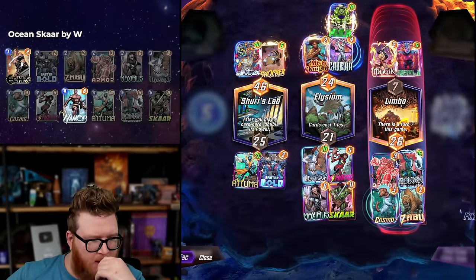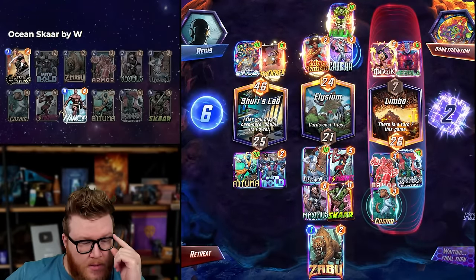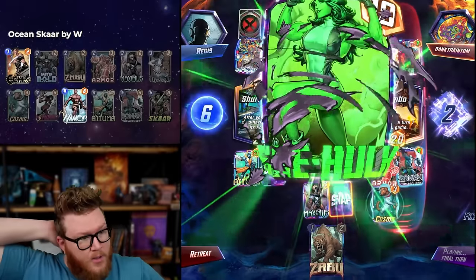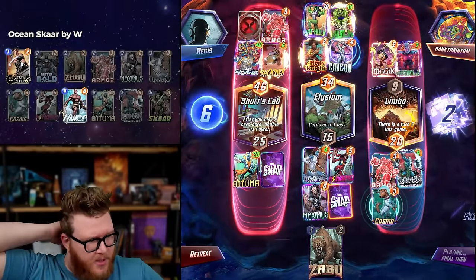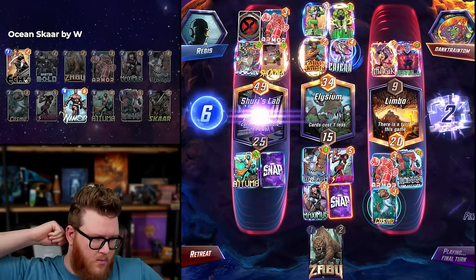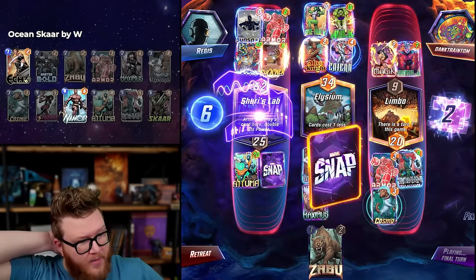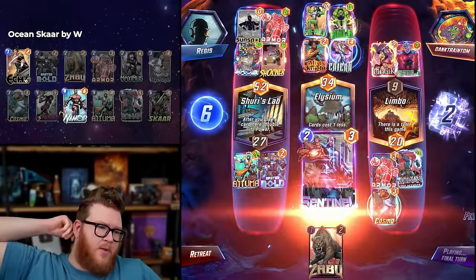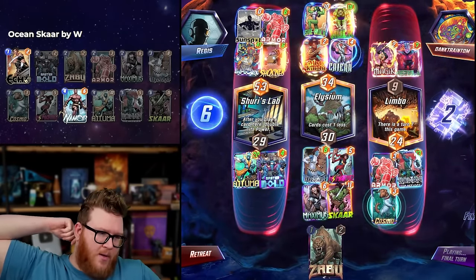Oh — Zabu actually hurts us, turns off Miss Marvel. She looks too big. I played a lot of cards left again. Oh, they're playing around Shang-Chi — that makes sense. They played an Armor! I could have actually played a card there and tried to win. Oh my god, we're so close. It's actually so close mid!